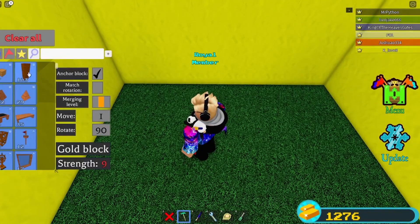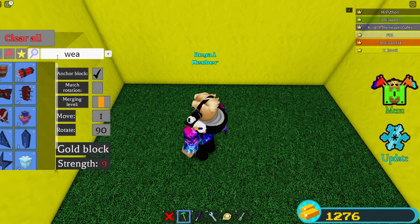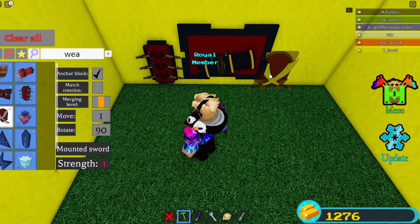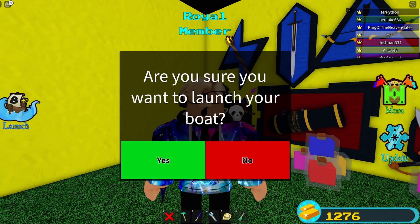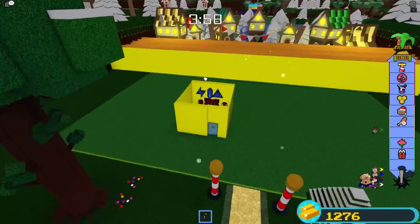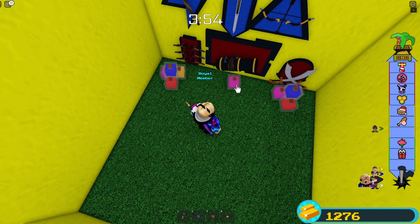I do really recommend you to get some weapons — you can go buy some weapons in the shop. Just search weapons if you already have them and get them all out. What you have to do now is press launch and then press yes. Once you press yes, you can start. You also have a candy cane as a weapon, but I don't really prefer to use it.